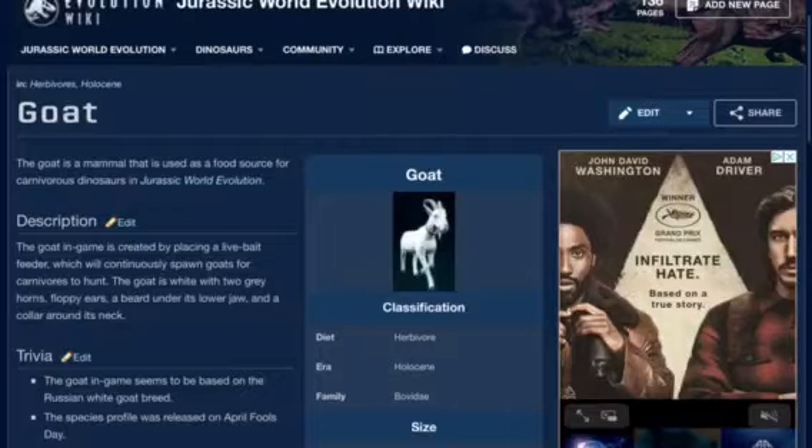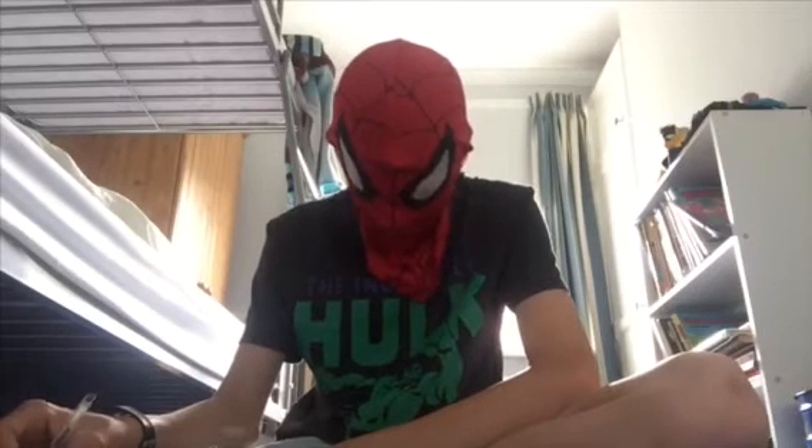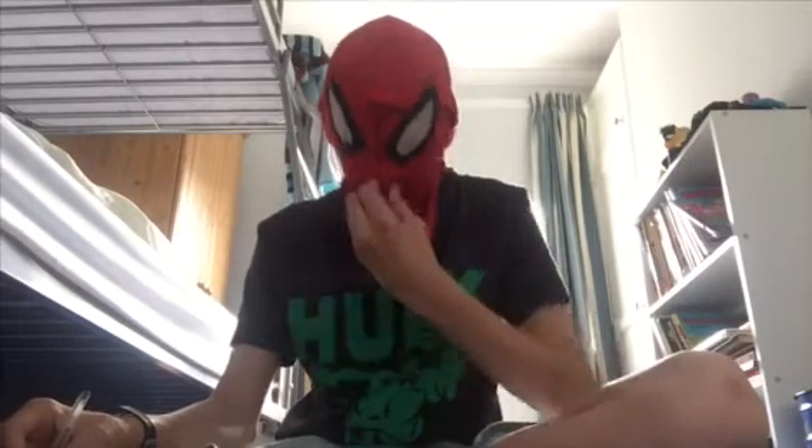The type of goat in Jurassic World Evolution is a Russian white goat. These goats, as you can probably tell, come from Russia — the name is pretty self-explanatory. The length of the goat is between 124 to 178 centimetres long and 41 to 58 centimetres tall, for an adult goat. Their weight is 50 to 60 kilograms for a female and 60 to 70 kilograms for a male. I will be calculating both male and female using the highest values: 60 kilograms and 75 kilograms.